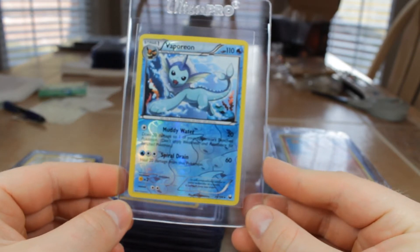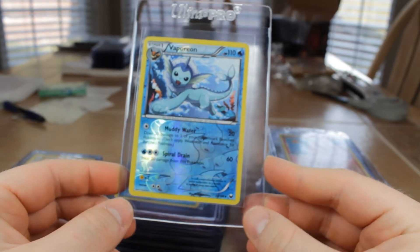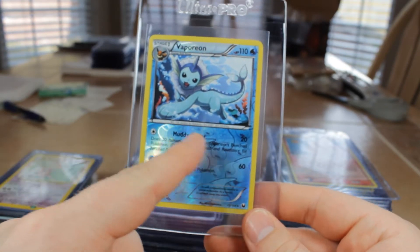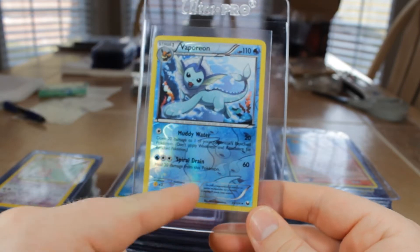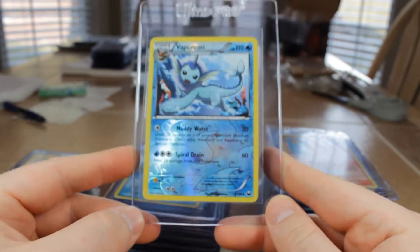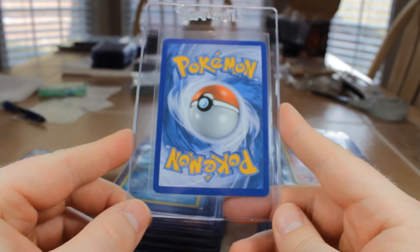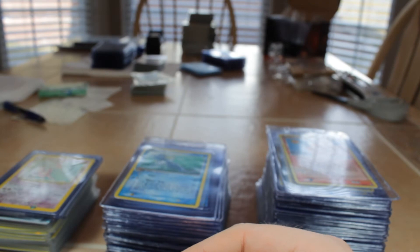Next we have Vaporeon from one of the later Black and White or Plasma sets, 2012. Reverse holo. I like the reverse holos from these sets because they include the energy type of the Pokémon in the holo — so obviously water energy, it's going to have the water reverse art. Just a regular uncommon on this one. That one's a little rougher; it might get an 8, but we'll see what happens.